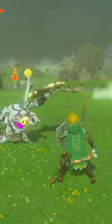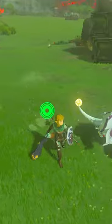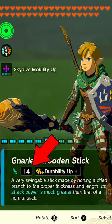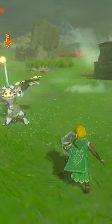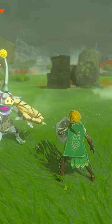The first main effect is the ability to stagger and disarm your enemies by parrying their attacks. Take this silver bokoblin, for instance. He has a base melee attack power of 43, and he's holding a weapon that does 14 damage, so altogether he's swinging at me with 57 damage.